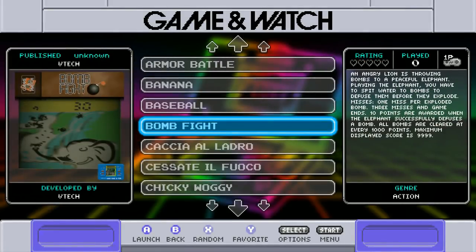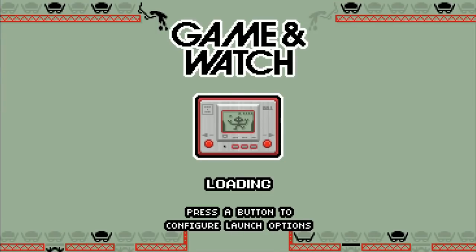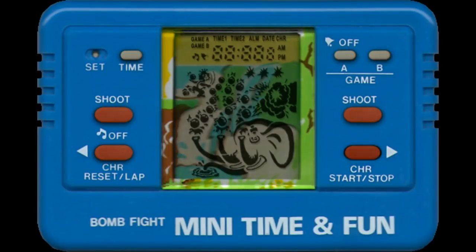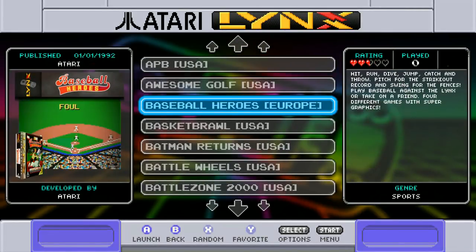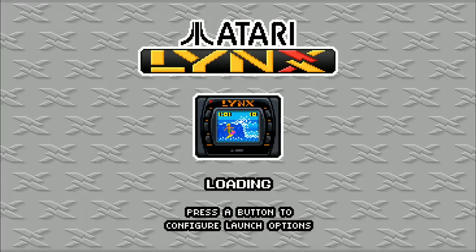Game & Watch — Bomb Fight. Wow, this is even really cool. That's all set up nicely. Let's try Atari Lynx. It seems like a lot of these launch screens go really well with the SNES Mini theme, so I might keep the SNES Mini theme as the default.